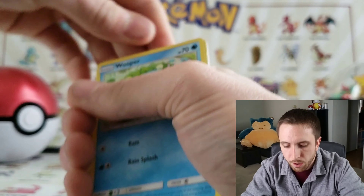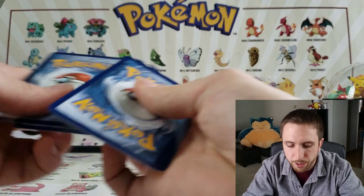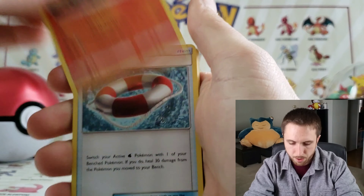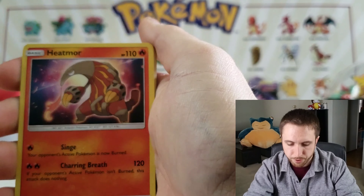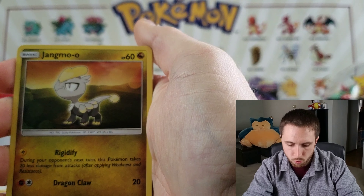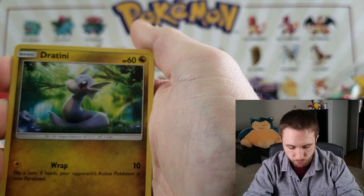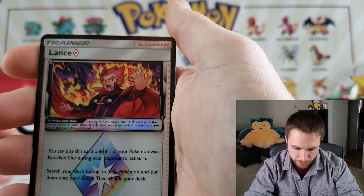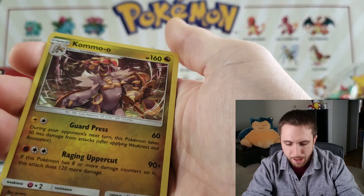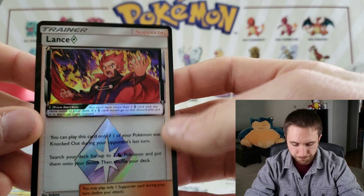Up first from Dragon Majesty we have a Wooper, and I'll do three code cards. We have Darmanitan, a Switch, a Heatmor, a Wooper, a Torchic, a Jangmo-o, a Vibrava, a Dratini, and — okay — a Lance Prism Star trainer card and a Kingambit. We did get a Lance Prism Star up first, let's go baby!